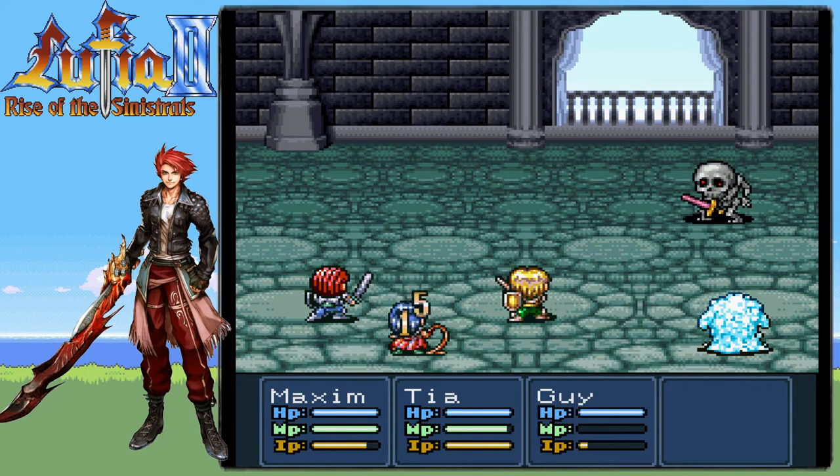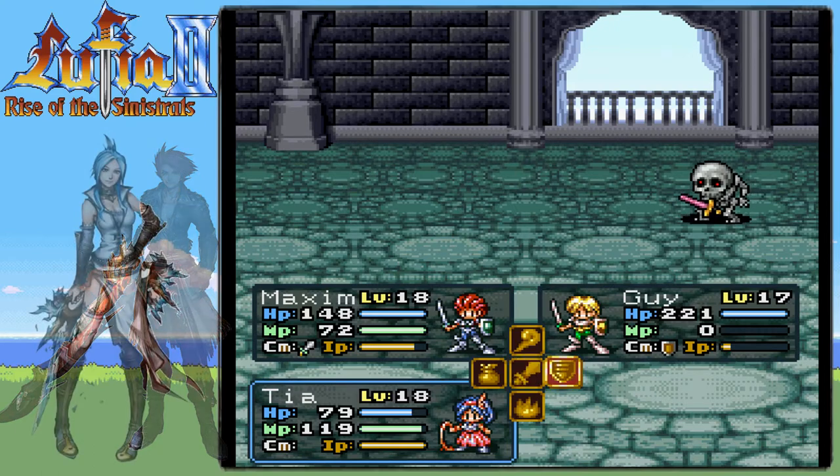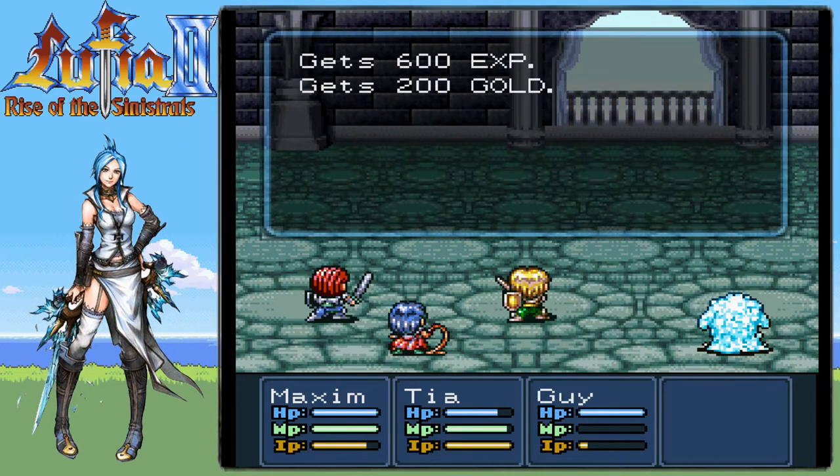Well, these new weapons are doing a ton of damage. The fire dagger must do fire elemental — it hits really hard on enemies that are weak to fire. That was a really good weapon.